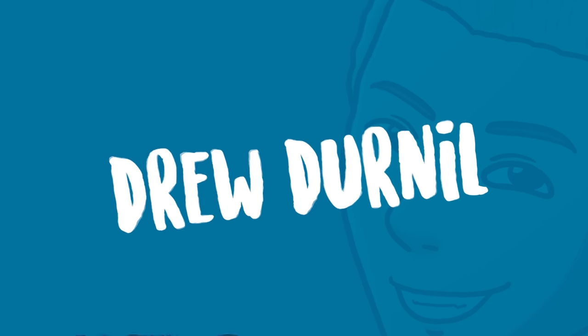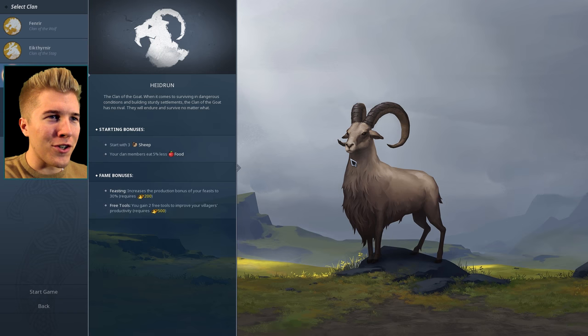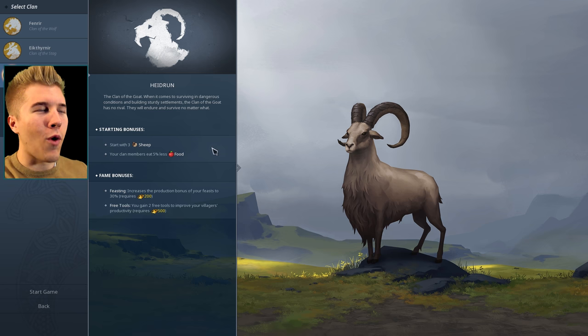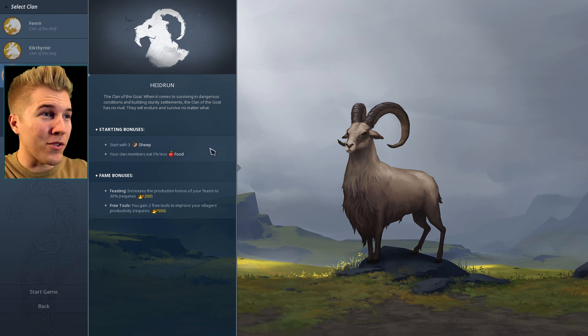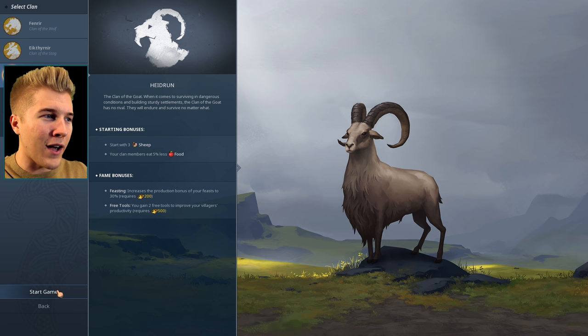Welcome back to Northgard. We're playing with the official release version of the game, which means the maps will be procedurally generated, and I want to play with another faction and try out different strategies. We're going to play as the Ram Vikings, which is appropriate because they start off with three sheep. Our clan members eat 5% less food, which is great because that food could be put into trading, colonizing, or feasts.